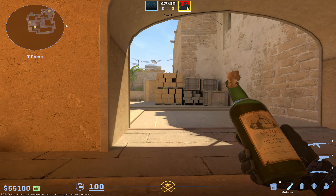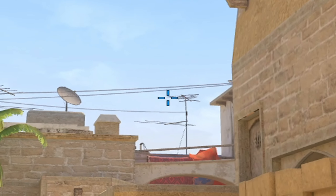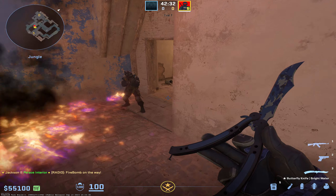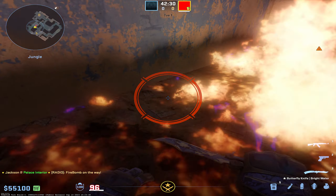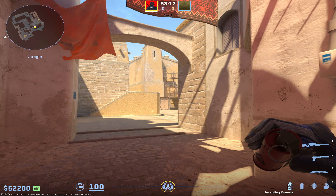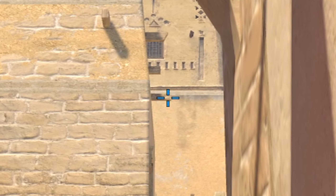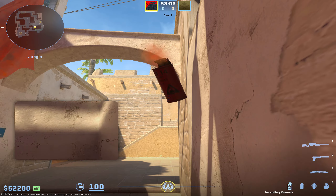I'm going to show you what I consider to be the most important mollies to learn for CS2 Mirage, starting with the Under Balcony molly from Palace. Go to this pillar right here, look down at the little crack, make sure you're lined up with it, and then aim at the very top left of this angle in the wall. Run and release right as you cross this pillar, and boom — every single time that's going to drop down and molly off everyone under balcony.